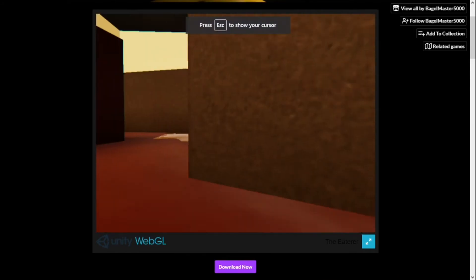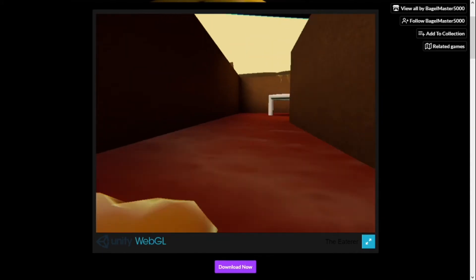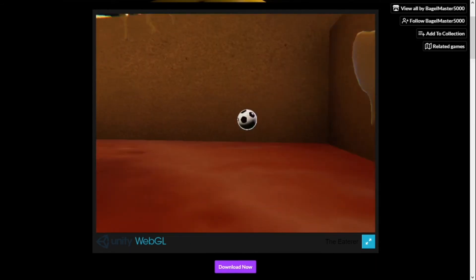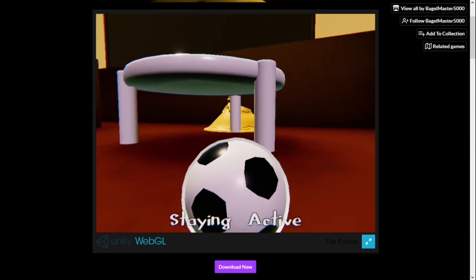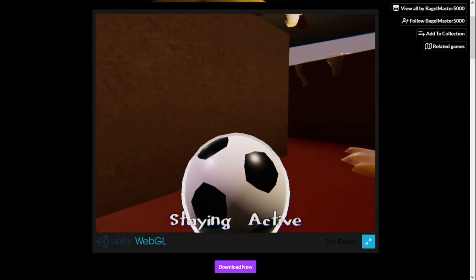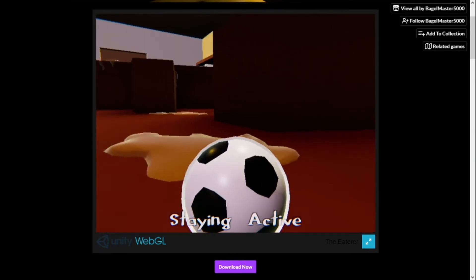All right, so this is going to be the gameplay part where I actually play the game. I'm going to show you guys exactly how the game works. That's one of the things you're supposed to do — staying active. You're supposed to feed him things that you know you will do, like staying active, not using drugs. If you have cigarettes, you throw them in the furnace. And if it's rainbow, then you just did a good job. I'm going to actually show you guys how to get a secret ending too.